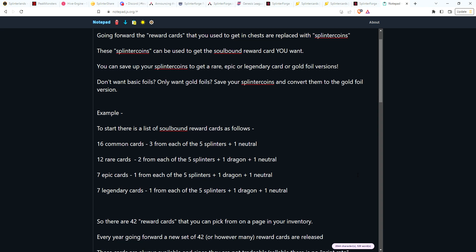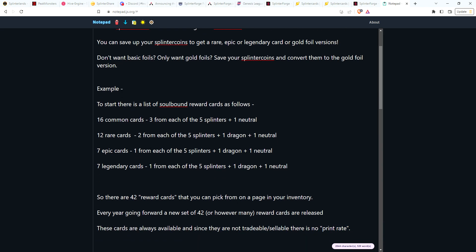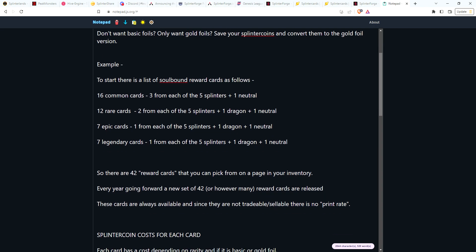For example, with their next set they could come up with three common reward cards from each splinter plus a neutral — that's 16 different ones. Two rare cards for each splinter plus one dragon and one neutral gives another 12. One epic card each gives seven, and one legendary each gives another seven.